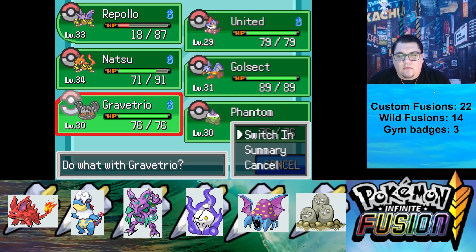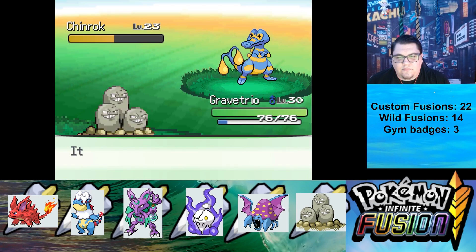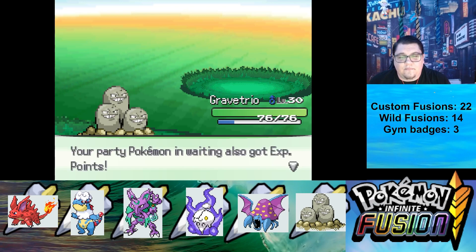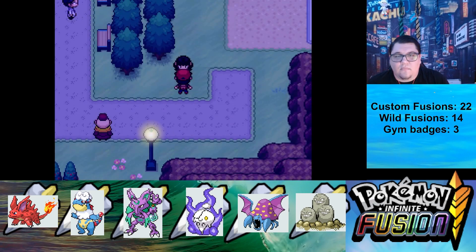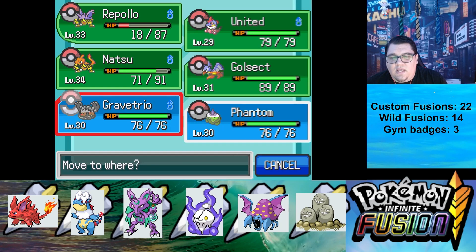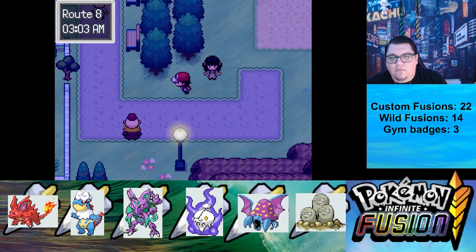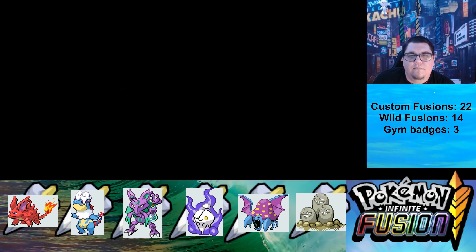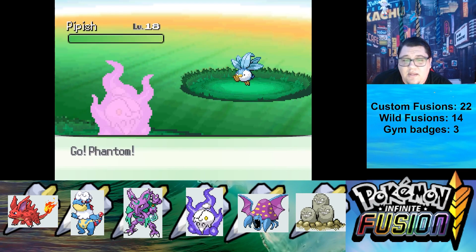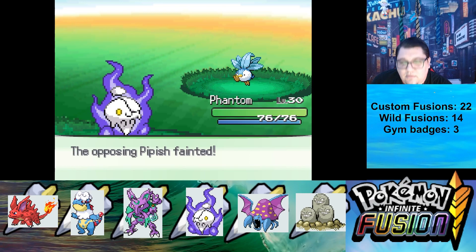I'm going to die if I continue doing that. So let's go ahead and go into Grave Trio. It doesn't affect us, so we're going to use Earth Power. Let's go ahead and switch our Pokemon — I want to give Phantom a chance. Grave Trio. Gambler Jasper sends out Pippish — so that's a Piplup Oddish. We are going to go with Psyshock. Done.